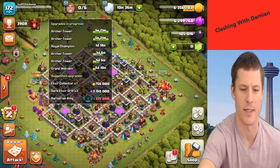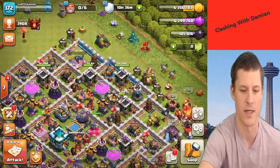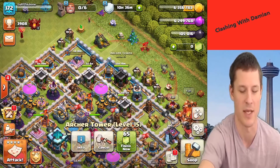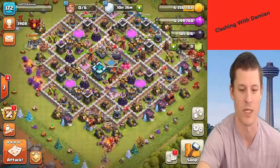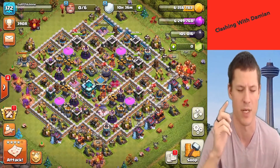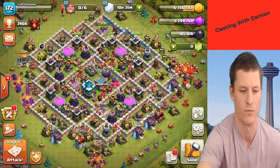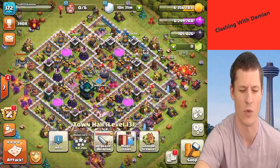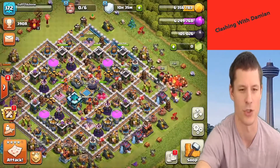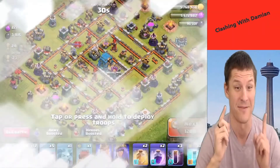We'll do an attack, and in the next little bit we'll be able to - these archer towers will be finished, they've got five hours but that'll be like 30 minutes or something. Then we'll do some more upgrades, get two more archer towers going to level 16 because we need to max this out, and spend some gold on some walls.